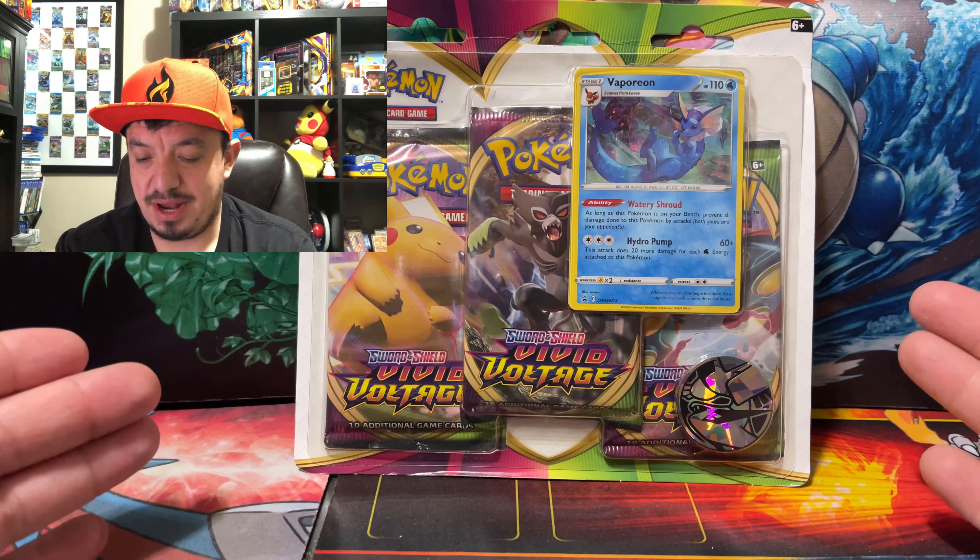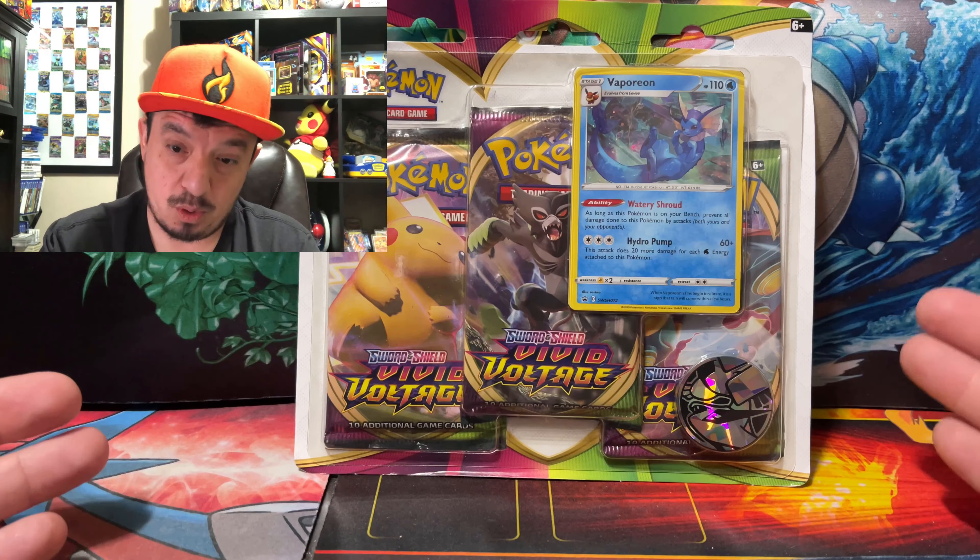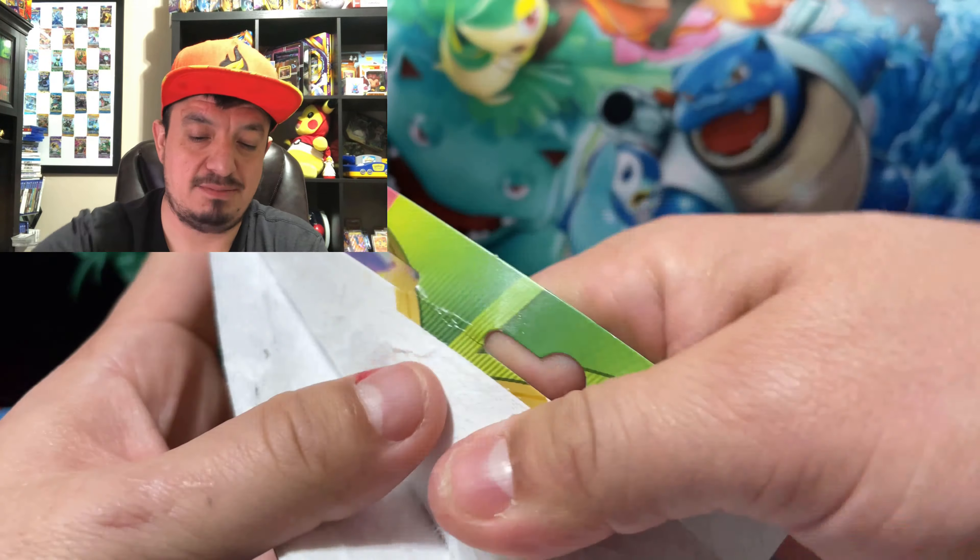What is up guys, it's your boy Falcon back in. Check out what we have today — a Vivid Voltage blister pack. Let's get this bad boy open and see what kind of pulls we can get. We're gonna open up this Vivid Voltage Vaporeon blister pack, still searching for a bunch of amazing rares, still searching for the chunky chew.